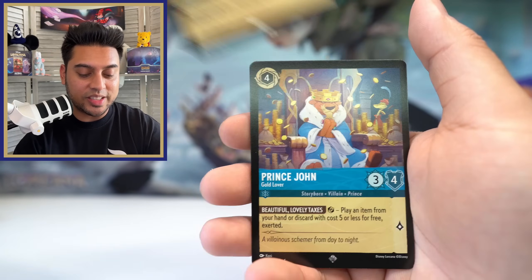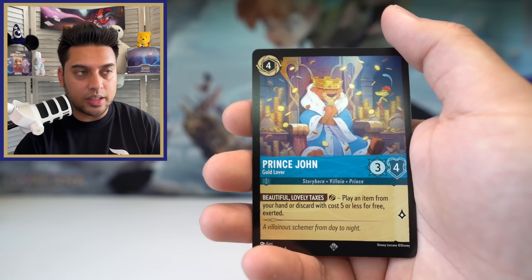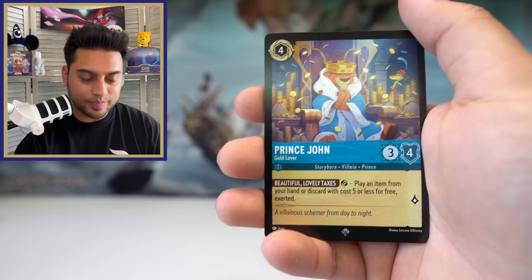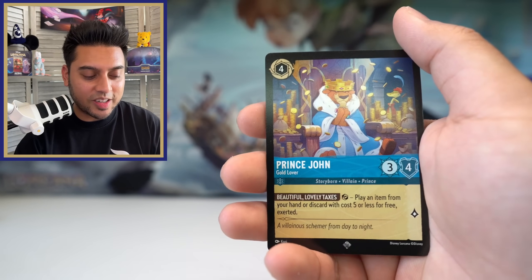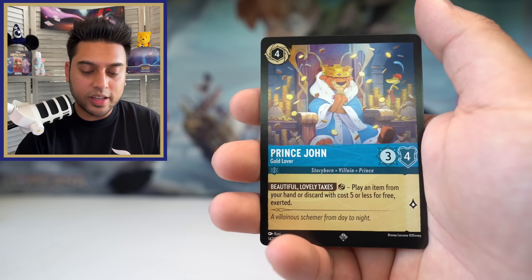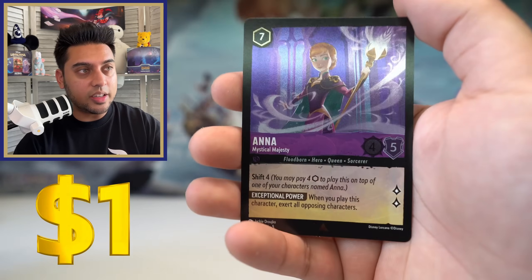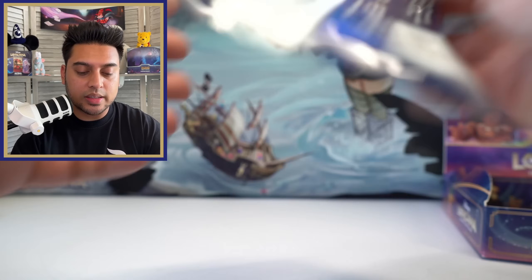Prince John — I think there's a version of this card in Villainous, the board game also made by Ravensburger, where you can get a Prince John card with a different symbol at the bottom. An exclusive version. Check out Villainous — I haven't really played it but I know people who really like it. Also made by Ravensburger who made Lorcana. Who's With Me super rare and Anna rare — this looks pretty cool too. Last three packs.